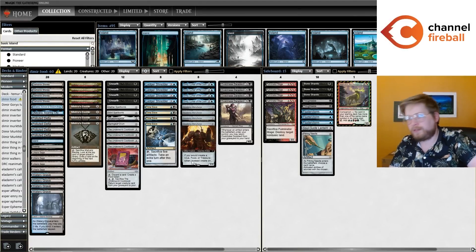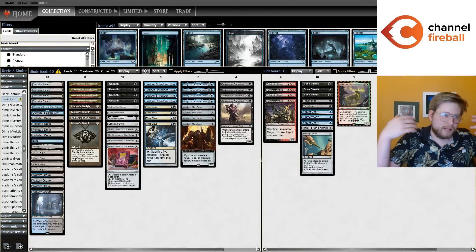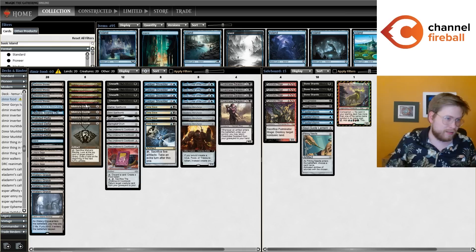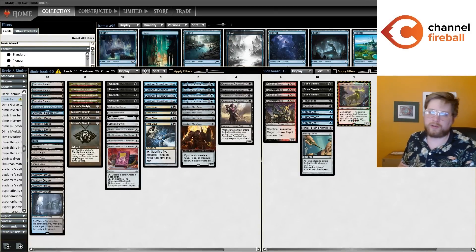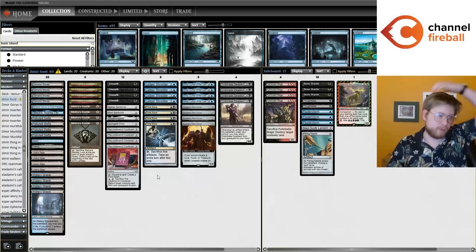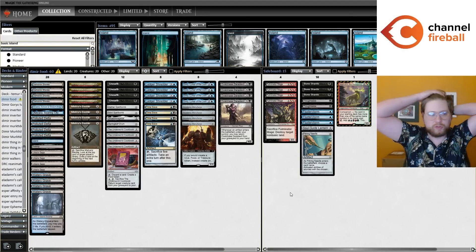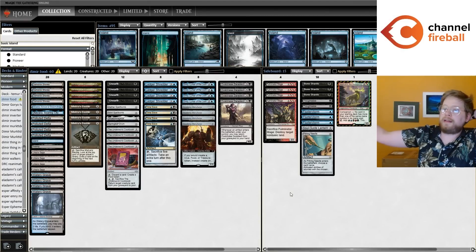In my opinion, the biggest issue with these Asmo Urza Saga decks in the past is that their engine is grindy and resilient, but a lot of decks just don't care about it. A lot of decks are just doing their own thing, ignoring your engine, removing your creatures. Having access to this infinite turn combo, which can kill — you can take infinite turns as soon as turn three, though more often turn four or five — just having access to an infinite combo in this archetype is so important.